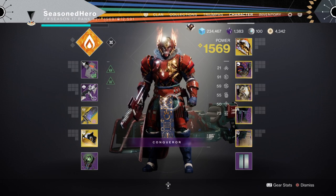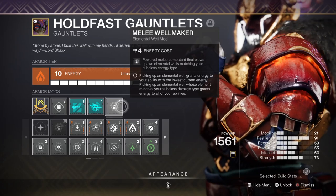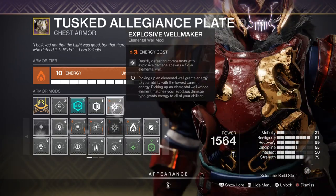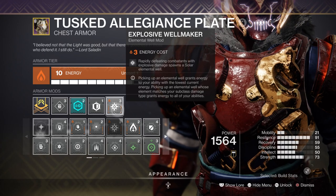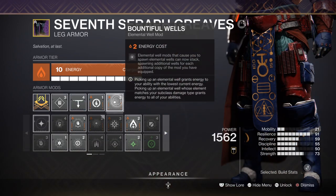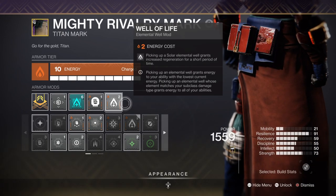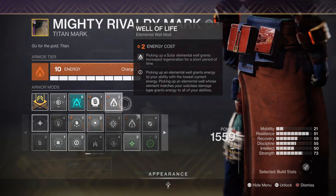For mods we have Frontal Assault for a 25% solar weapon buff. Melee Wellmaker for creating elemental wells via melee. Explosive Wellmaker for creating wells via explosions such as grenades or the melee attack. Bountiful Wells for x2 elemental wells created. And Well of Life for increased regeneration speed. We also have Classy Restoration, which helps with giving us non-stop health regen over time.